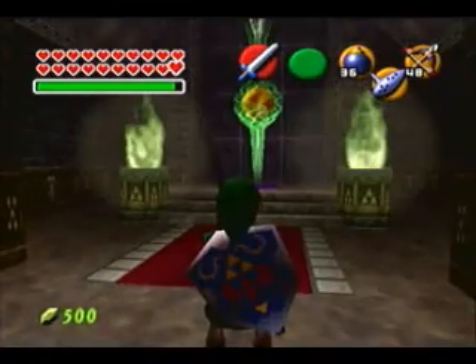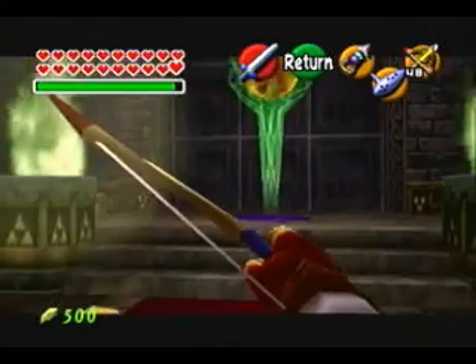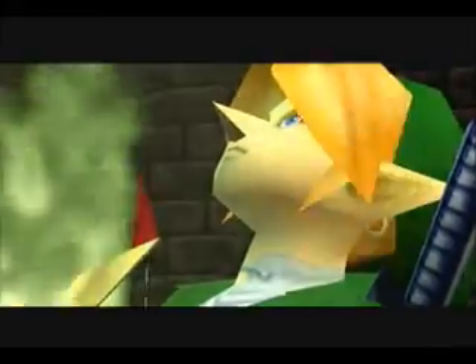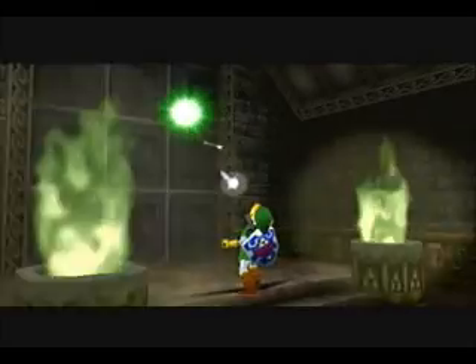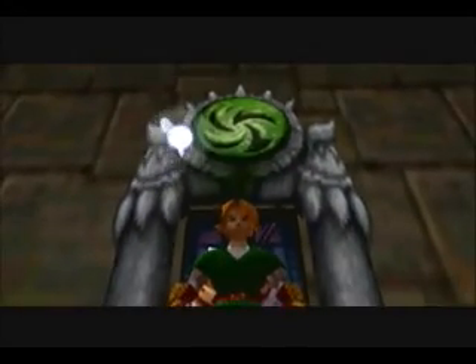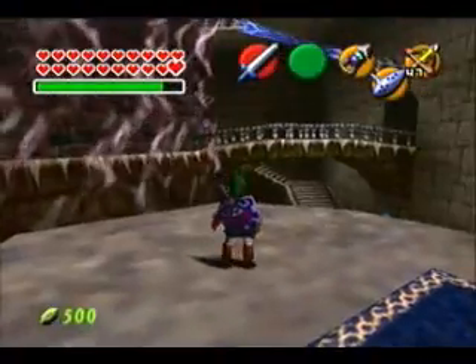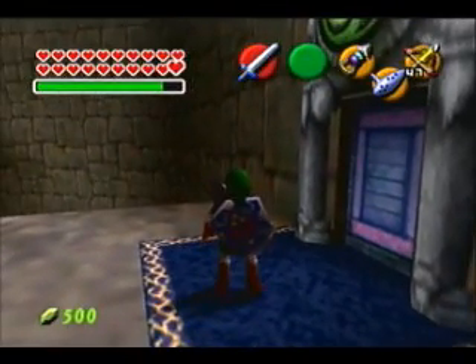Recovery hard. I'm gonna re-equip my hookshot — or longshot. Let's shoot the green ball. The force barrier is dispelled — hurry up Pringle. That's pretty trippy. Well, the force barrier is down, so tune in next time as I take on the water barrier. I'll see you then, folks. Thanks for watching. Bye!